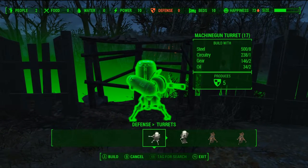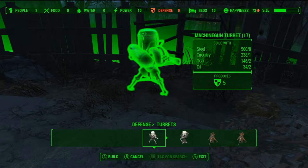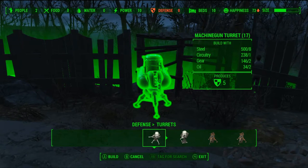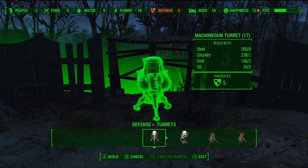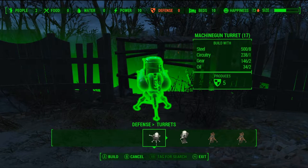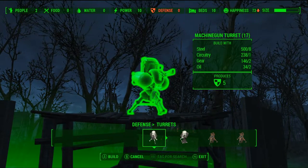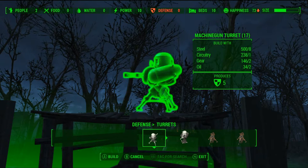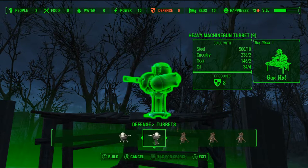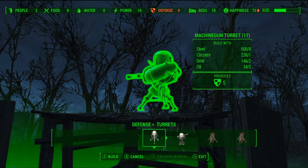The next thing you need to know is that the auto fire of turrets can't harm your settlers — and that includes the rocket turrets, which is really good. They can't even hurt you because they fire kind of sloppily, but they're great. You automatically get to build the level one machine gun turret, which gives five defense. They're not as good as the higher-tier ones, but they're still adequate.